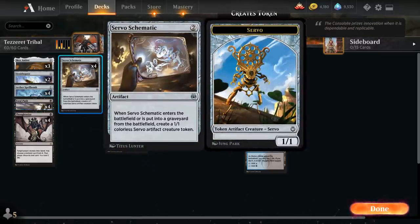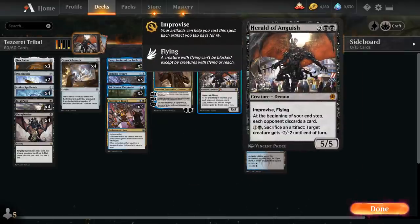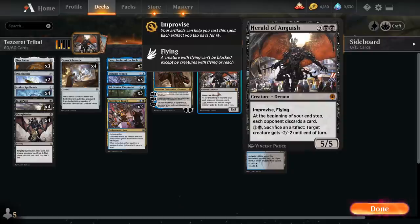At 2 mana we've got 4 copies of Servo Schematic, which makes a 1/1 Servo token when it enters the battlefield or goes to the graveyard. So if we sacrifice it to Psymaster Thopterist or Herald of Anguish's ability we still get an additional Servo token. It's mostly important to just make 2 artifacts for 2 mana, which helps pay for the various Improvise cards in the deck.